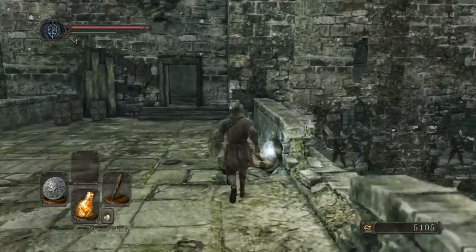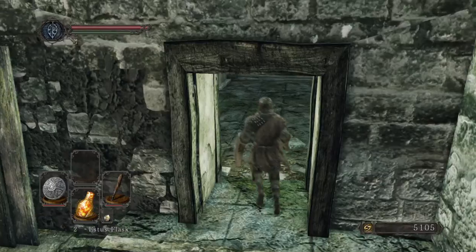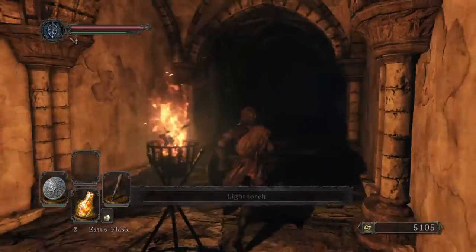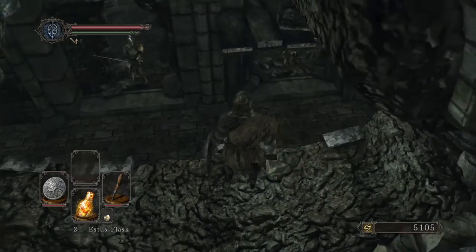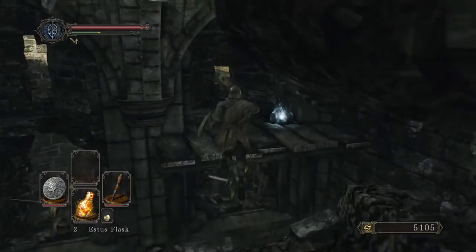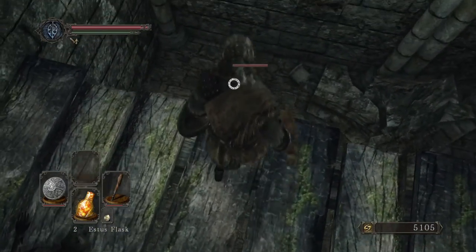Actually I might just stick with this. There's a light crossbow right there. I remember this jump — there's a jump right here, and it's honestly kind of trash. Let's see if we can get this. Oh my god, we did it! Soul of a Nameless Soldier and a torch. As you can see, it's not even really that worth it.